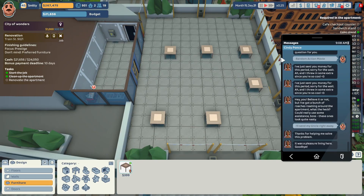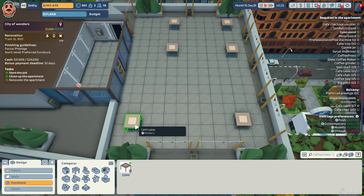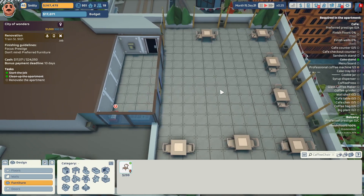We lost our first tenant ever, Cindy Ponce. She said it was a pleasure living here — goodbye. We were not able to negotiate with her. We did get a message from one of our agents but it didn't give me the option to negotiate, and we didn't get a chance to go over there because we had agreed to take this elite contract. We now have the seven tables and thirteen chairs. Let's get into the cafe.